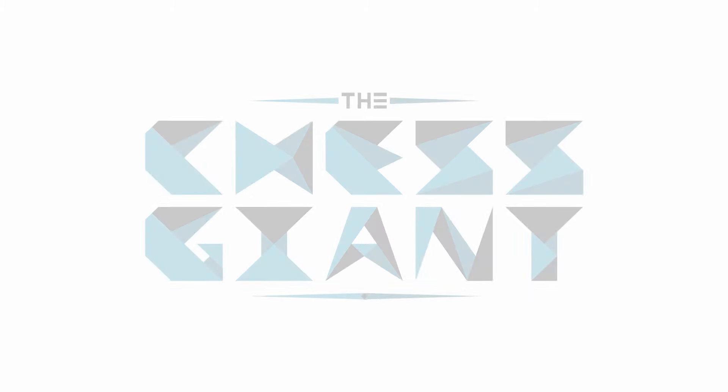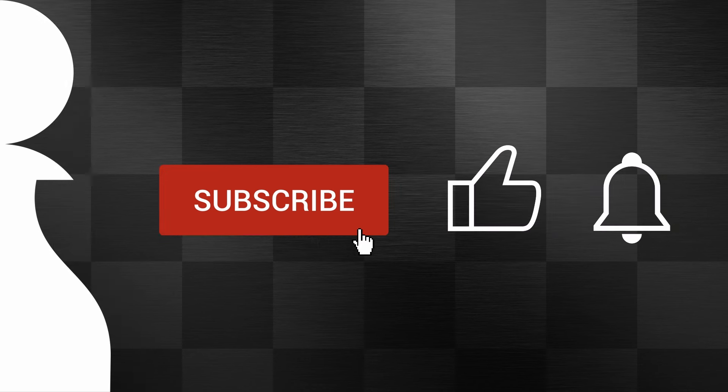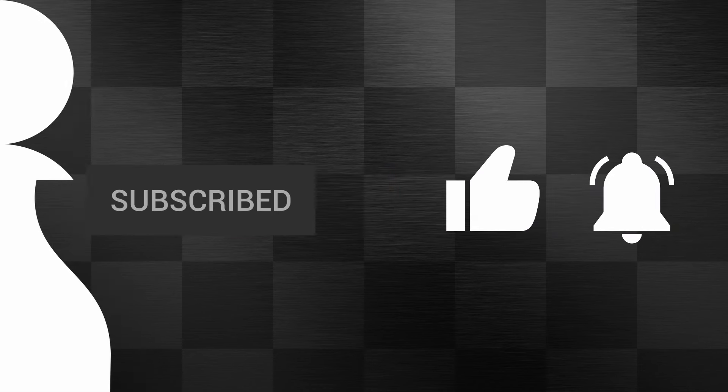In today's video, we're adding another option you have as a Modern Defense player — and this is going to be against the Averbach variation from White. This is one of White's main setups when they see the Modern Defense, where we're not taking control of the center; we're letting White take control of it, but then we try to go after that center and create counterattacking chances for the rest of the game.